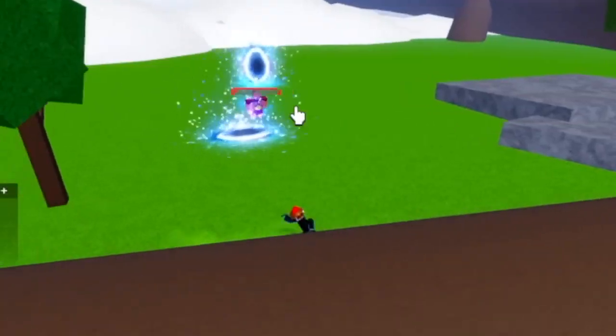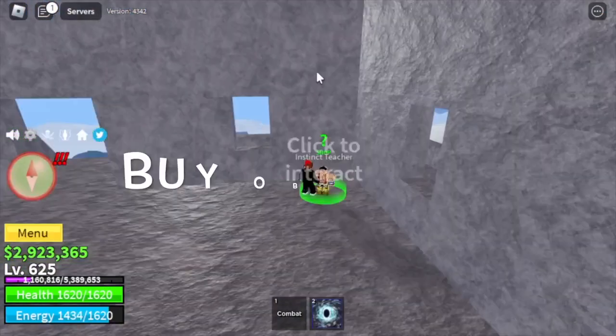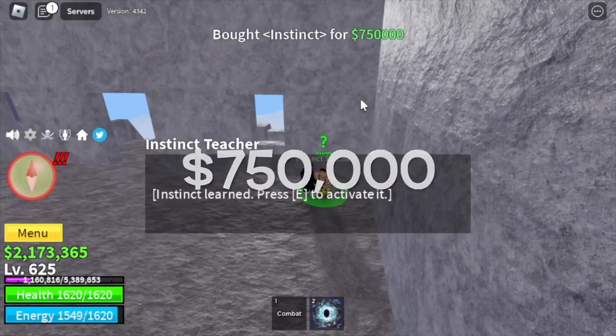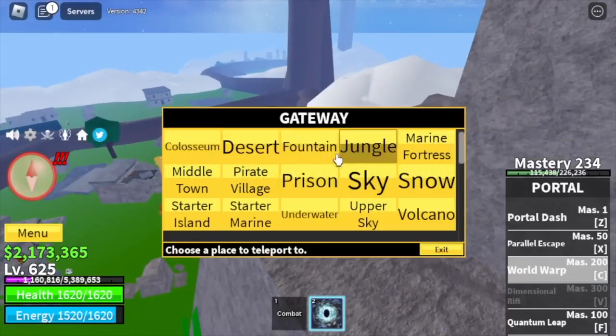We're gonna grind here until you reach level 625. Don't forget to buy the Observation Haki — I think it will cost you 750,000 Bellies. We will also unlock the new Z skill, the World Map. With this skill you can teleport to any island with just one click.